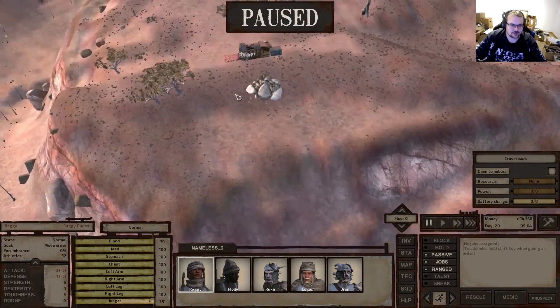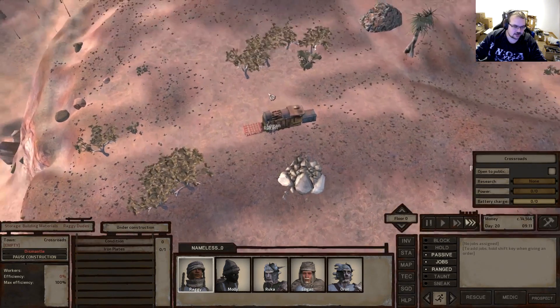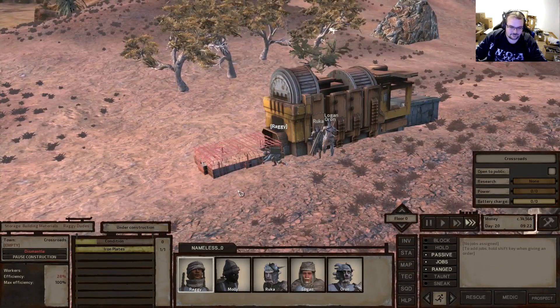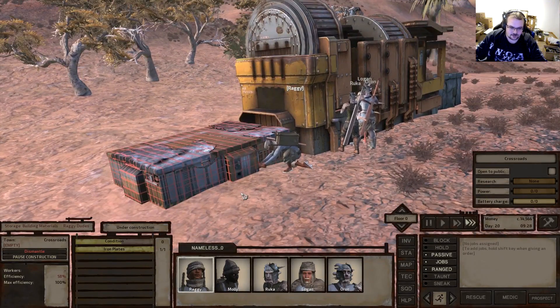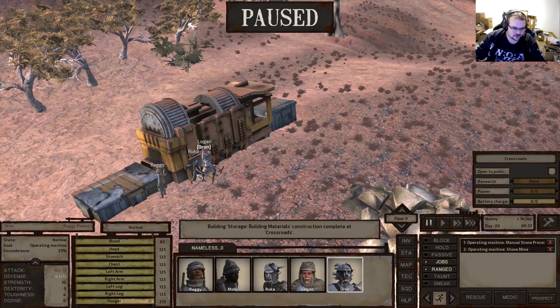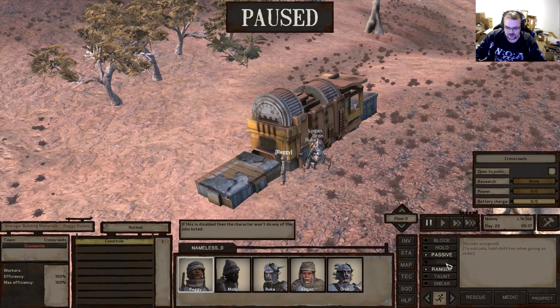We still have one steel plate, which means we can complete the building materials storage. There we go - beautiful! See, they automatically put the building materials in here, which they seem to do when you have jobs enabled. They try to put items in appropriate containers.